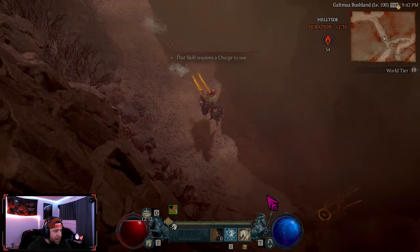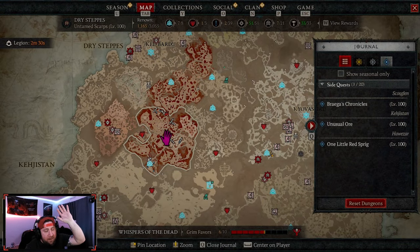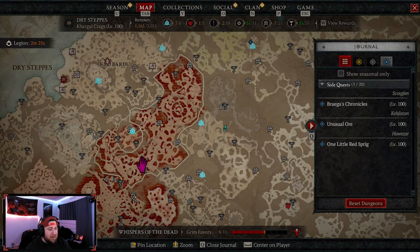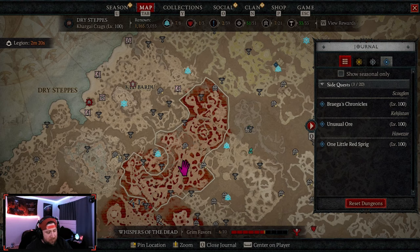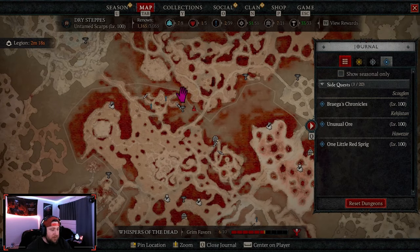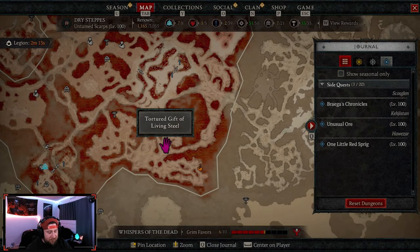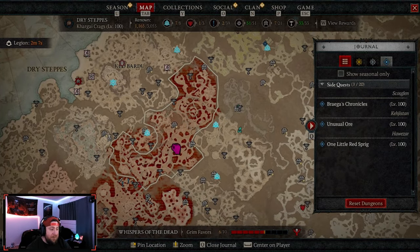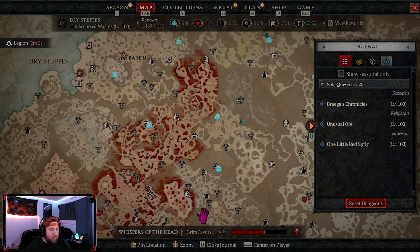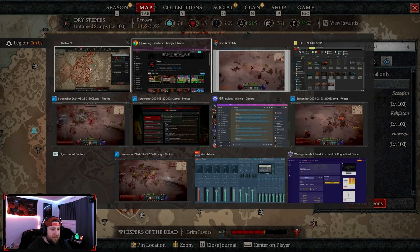As you all know, the Helltide respawns every hour — we get a five-minute break and it's up every single hour. That was the biggest change they made, on top of the living steels. The core structure is still the same: we get our two living steel chests, the Tortured Gift of Living Steels and the Tortured Gift of Mysteries, still costing 275 and 250 respectively.